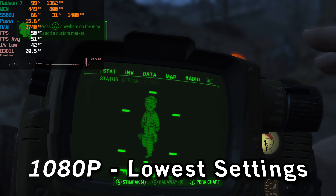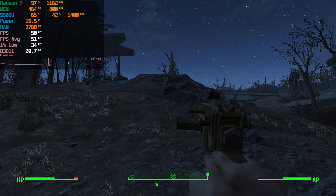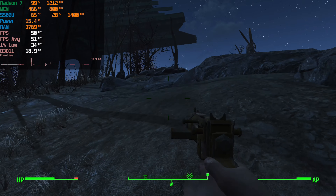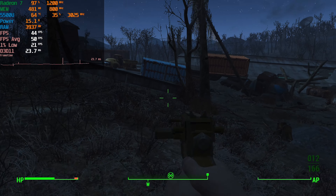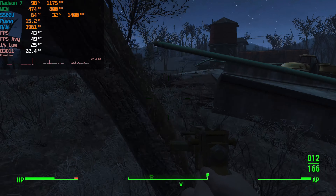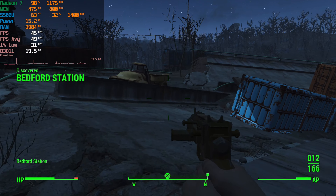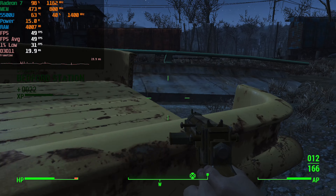We're taking a look at Fallout 4 running on the AMD Ryzen 5 5500U, currently at 1080p with the lowest in-game graphics settings, meaning everything is either set to the lowest or completely off. The game is running with 16 gigabytes of RAM, and the performance at the 15-watt TDP is actually pretty decent.